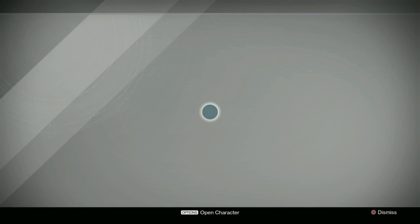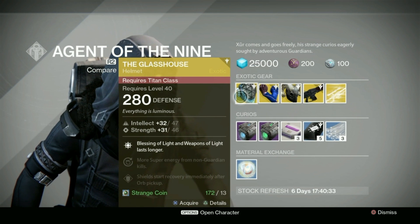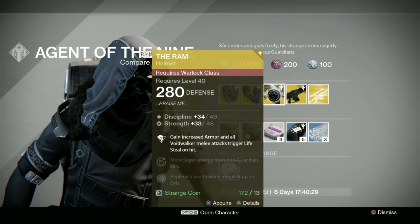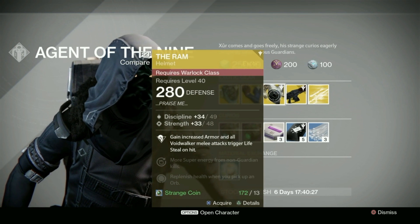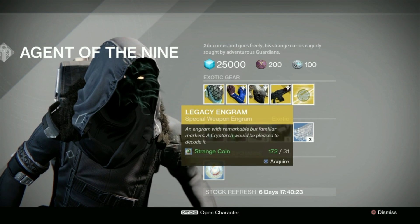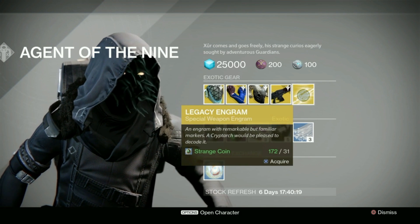So guys, here's what he's selling: the Glass House for 13 Strange Coins for the Titan; Don't Touch Me for the Hunter for 13 Strange Coins; the Ram helmet for 13 Strange Coins for the Warlock; the Red Death pulse rifle for 23 coins; a Legacy Engram for all Year One special weapons you don't have; and the same consumables as usual.